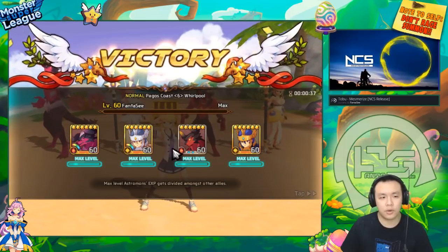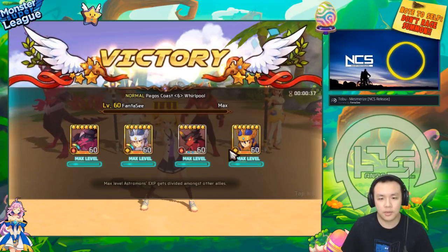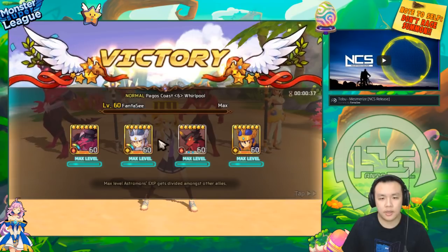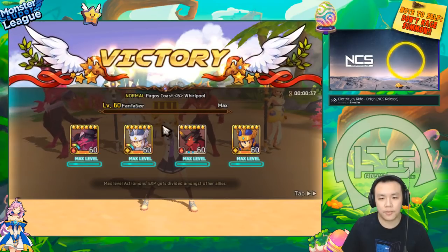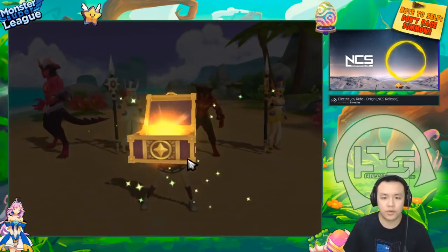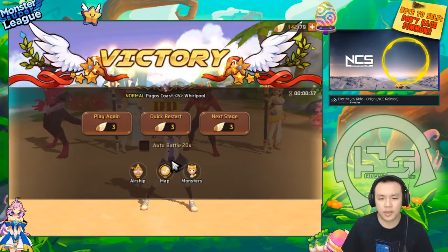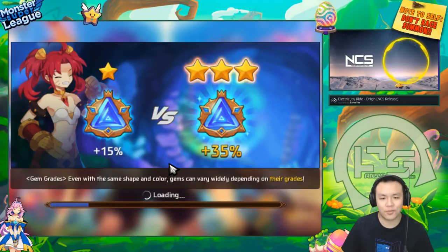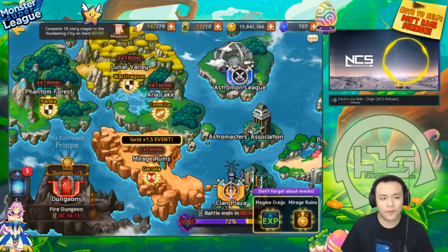However, there are drawbacks to normal mode. It is very ineffective in terms of Astroman EXP — so if you're trying to level an Astroman, normal mode is a lot less effective. The efficiency between the amount of gold you get and the stamina you spend is actually the lowest compared to extreme mode and hard mode. Plus there are no dragon sigils, because dragon sigils only drop from extreme mode. You can get one-star gems, but if you're already a mid-game player, the gems are pretty much just going to be sold anyway.